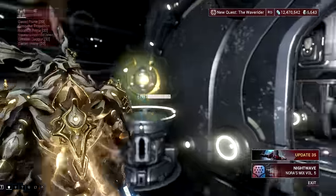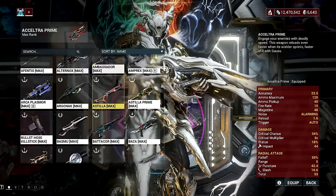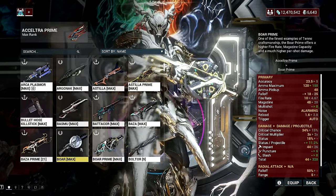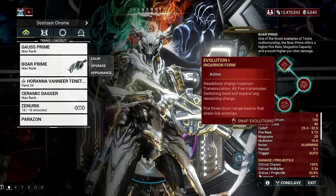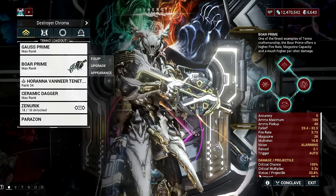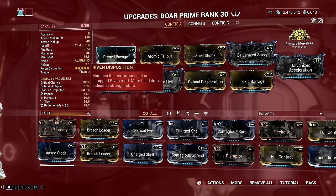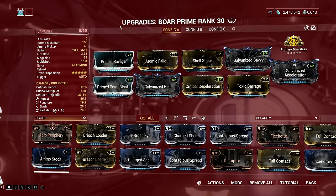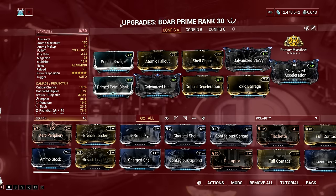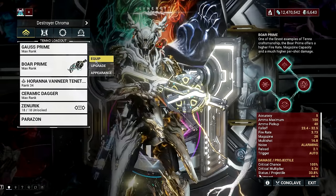Moving on, we got Incarnon Boar Prime. Admittedly the vanilla variant is not that good, while the Prime variant of this automatic shotgun is serviceable. The Incarnon form, however, is the best upgrade — it adds perks that increase the overall performance of the shotgun, and it has an alternative fire that turns it into a beam weapon shooting lasers that chain to multiple targets within reach. It has a very high riven disposition making it a candidate for red crit builds. The Incarnon adapter can be purchased from Cavalero for 120 Platinum.